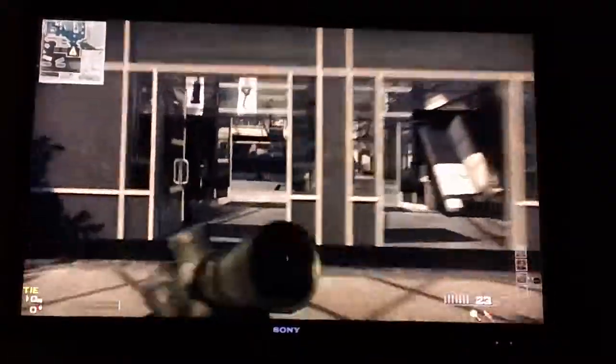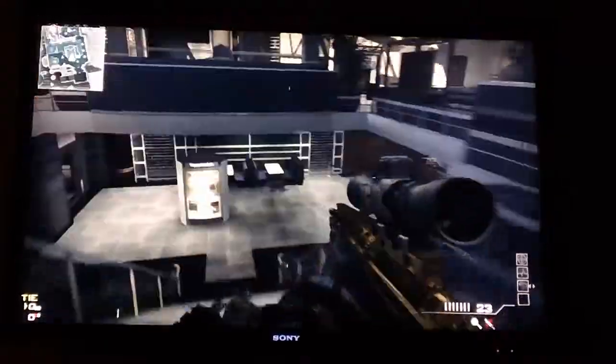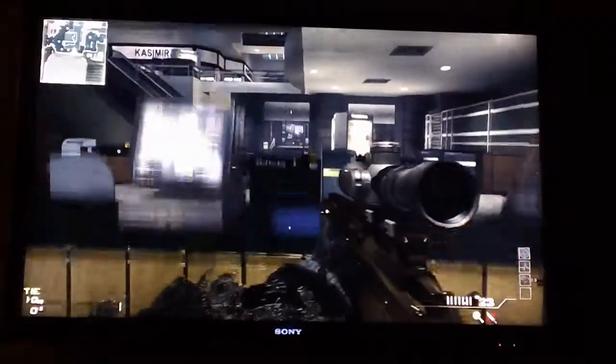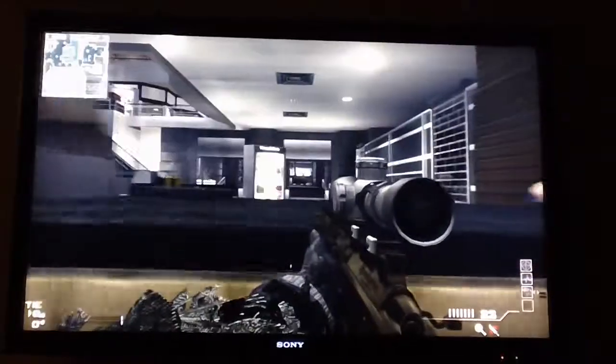What you want to do is go to Burger Town, where most of the team usually camps. You could either go inside of Burger Town, or you could run around in front of Burger Town. I prefer running around, but you could go back here and just camp over there in that hallway, or the other hallway over here.